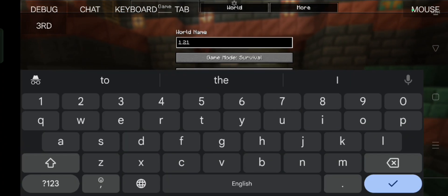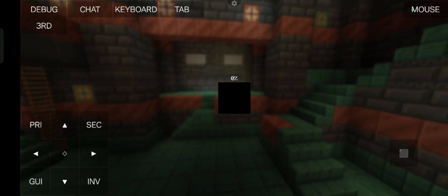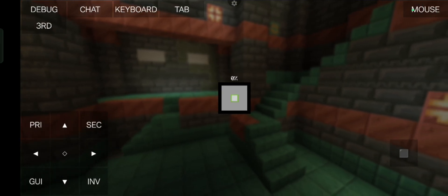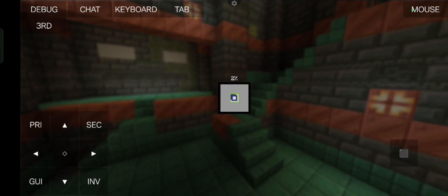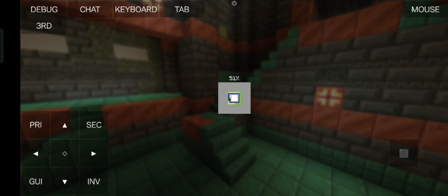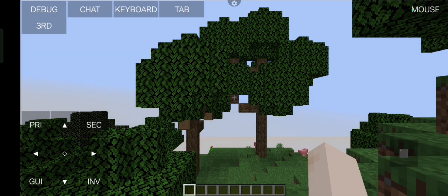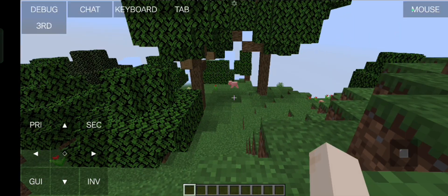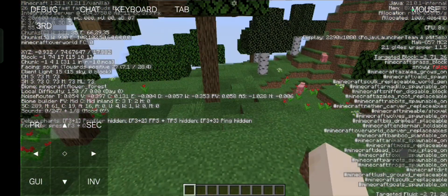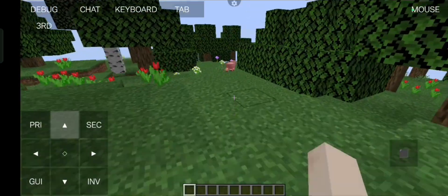Let's create a new 1.21 world in creative mode. I still can't believe how well this runs — this is my phone! The world is loading terrain... and we're in. We're getting around 20 fps, which was kind of expected since versions past 1.18 were always laggy on phones, so it's not surprising.